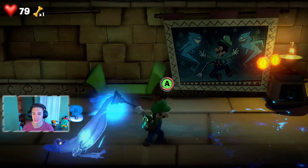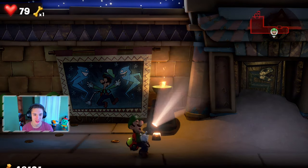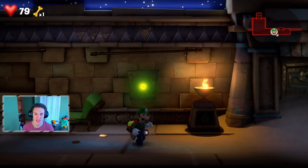We go ahead and do a double grab, slamming on them and getting a few gold bars. Now we can suck up this banner and see what's behind it. I love how there's a picture of Luigi getting scared by two ghosts, and then two ghosts pop up on the side - Nintendo did an awesome job with that.